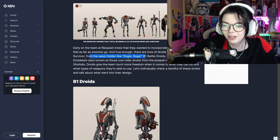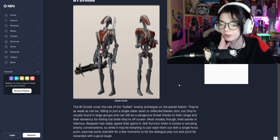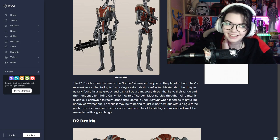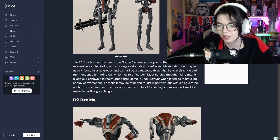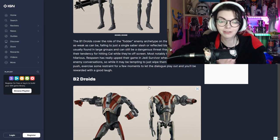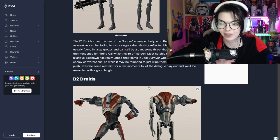From the weak fodder like Roger Rogers - there are tons of droids to fight in Jedi Survivor. Droids give the team much more freedom when it comes to what types of weapons they're able to use. So we've got B1 droids, the Roger Rogers, covering the role of fodder enemy archetype on the planet Kobo. They're as weak as can be, but can still be a dangerous threat thanks to their range and their tendency for hitting Kal while they're off screen. Their banter is hilarious - Respawn is up their game in Jedi Survivor when it comes to amusing enemy conversations. So while it may be tempting to just wipe them out in a single force push, exercise some restraint for a few moments to let the dialogue play out. That is what I was looking forward to - I said in my reaction video that I'm looking forward to the dialogue we get from the battle droids because I love everything that they do and say.